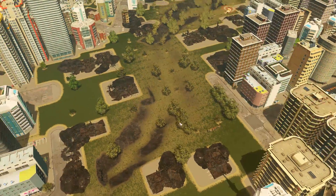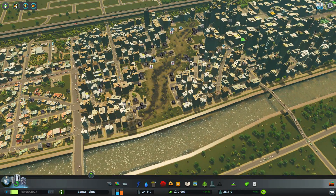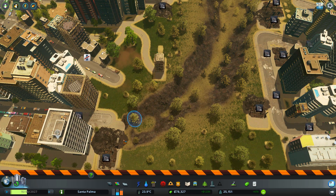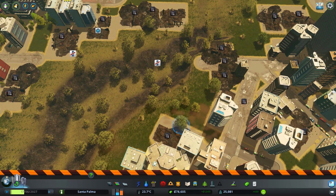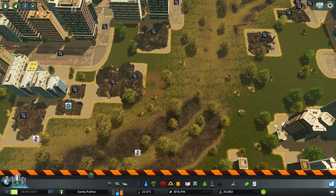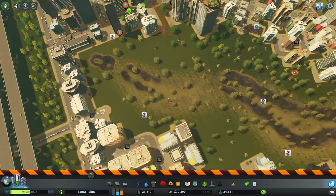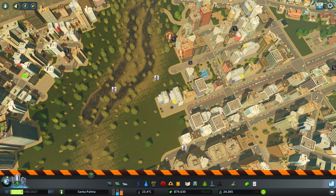Now we have to fix everything that has gone wrong. Our infrastructure is just absolutely destroyed. Our purpose here is to have these natural disasters come in and see how well our disaster response unit actually responds, and it seems like they're doing pretty well so far. I don't know if demolishing the burnt-down buildings is going to mess anything up — no, it's not. They're still landing and taking people, which is great. Everything seemed to work out pretty well so far.